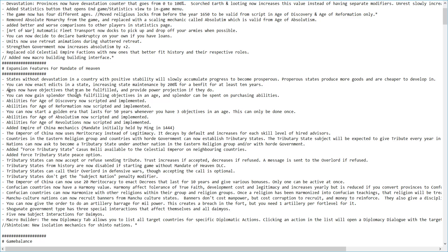Ages can now have objectives that can be fulfilled and provide power projection. You can gain splendor through fulfilling objectives in an age, and splendor can be spent on purchasing abilities scripted for the Age of Discovery, Reformation, Absolutism and Revolutions. You can also start a golden age that lasts for 50 years whenever you have fulfilled three objectives in an age — this can only be done once.